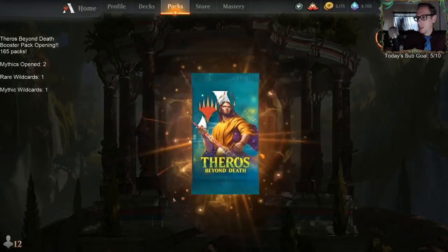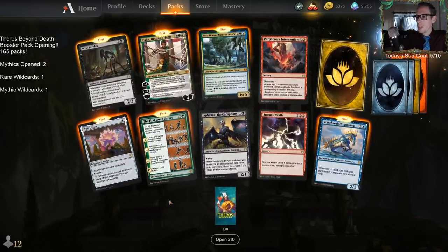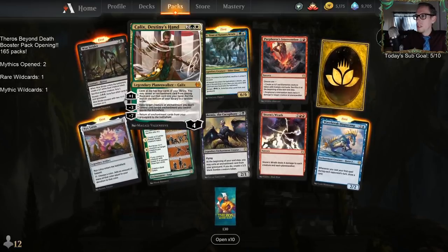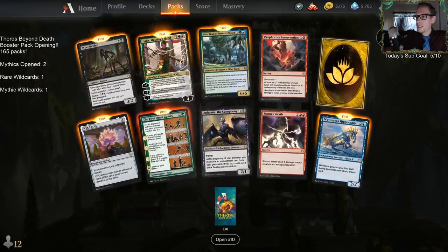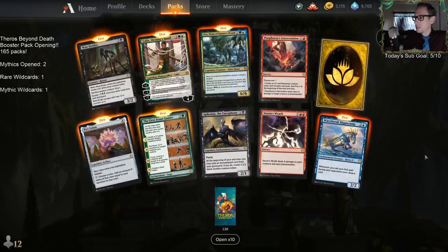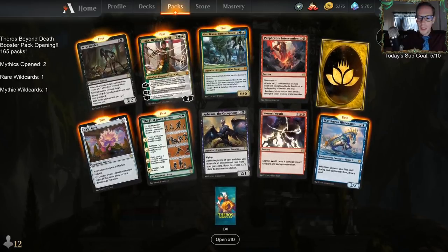We didn't do very well one at a time — in 25 packs we only got four non-rare mythics. Let's open 10 at a time. Click open 10 at a time: we got two mythics — Euroe and Calyx. Oh man, I need to make a Calyx deck. Now we're up to four mythics.